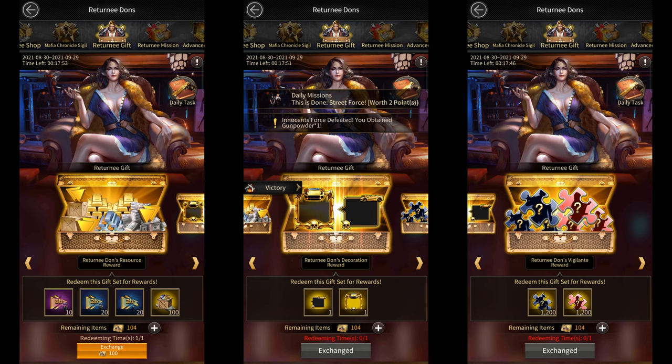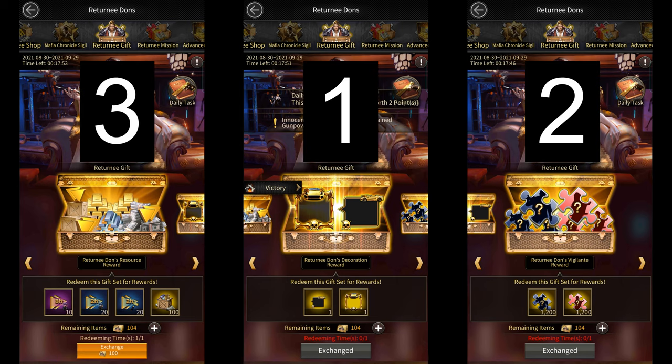The next section is the Returnee Gift section. You'll be able to find 3 special gifts here that players can unlock using Returnee Coupons. Each gift costs 100 coupons, so it's 300 coupons to get all 3 of them. In my opinion, the best one to get is the one that gives you the Chat Bubble and the Avatar Frame, so you should unlock those two first. Then you should go for the one that gives Vigilante Fragments, and after that you can go for Resources and Speed Ups.